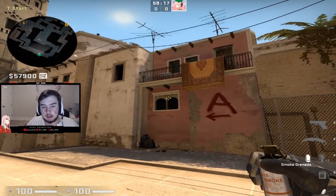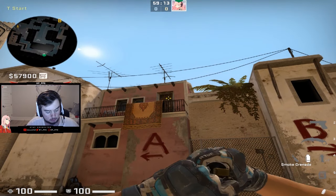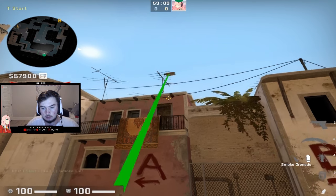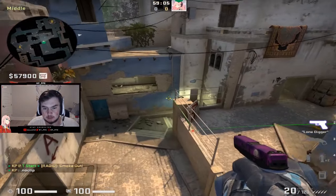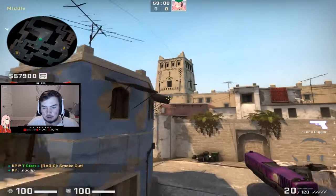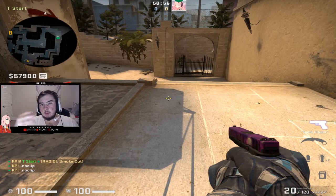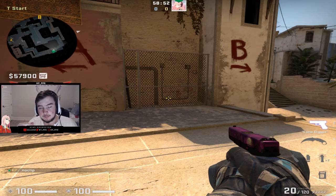For example, Mirage is one of the most common maps played. Let's say I wanted to smoke window off spawn — this is the window smoke. This is me using spacebar to jump and throw. As you can see, it's not going to land in the window.